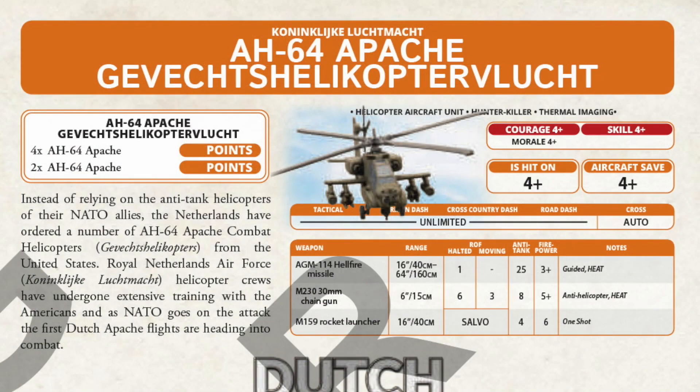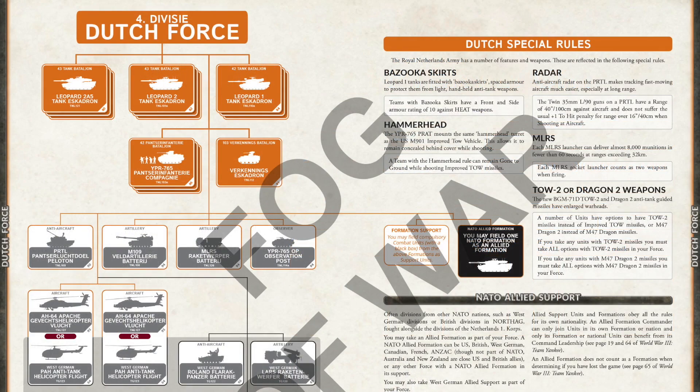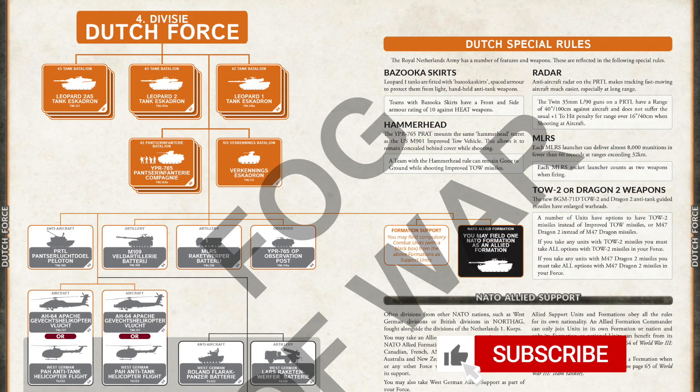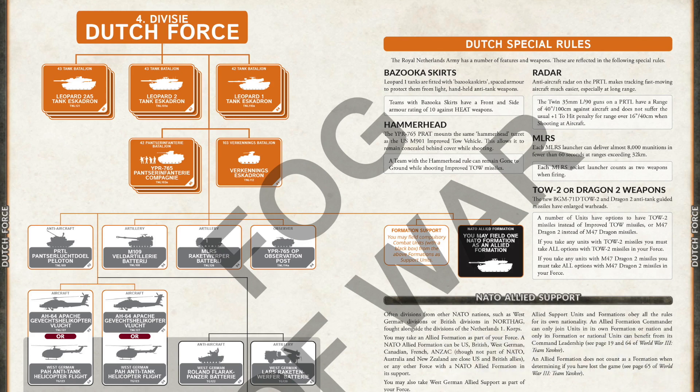The last thing to mention before we wrap up is the Apaches. These give the Dutch some AT-25 Hellfire missiles to put on the table. Helicopters are a gamble, and Warsaw Pact nations usually have plenty of gun and missile AA, but Apaches are a nice option to have. The points are up there, but the Dutch might suit you if you want NATO heavy hitters — they have all the best toys, and that recce squadron list just looks like a fun formation to play.